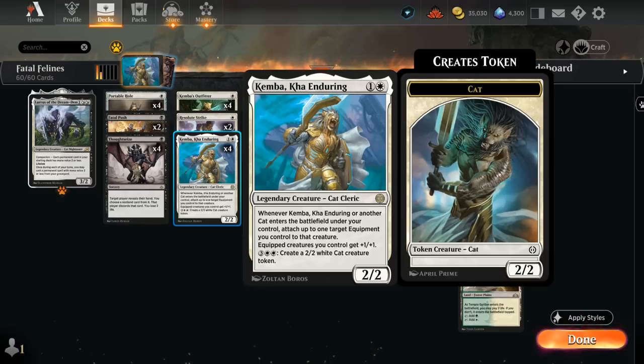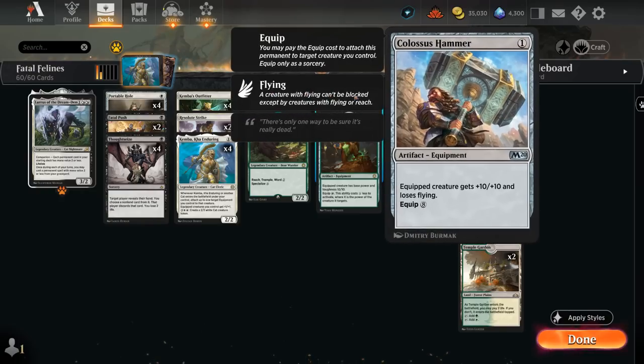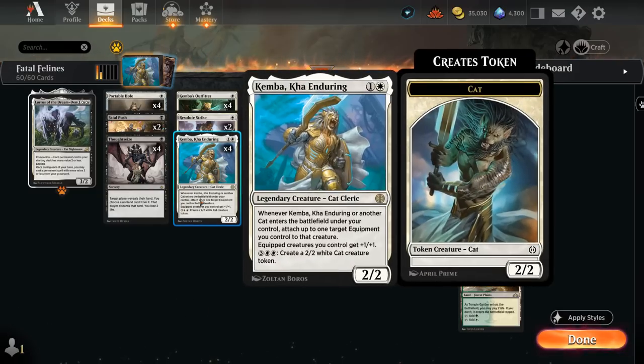And what equipment are we trying to equip for free? Well, there's Colossus Hammer — one mana to play, normally eight mana to equip — giving the equipped creature +10/+10, and it loses flying. So playing a turn one Colossus Hammer into a turn two Kemba results in a 13/13, which is not too bad.